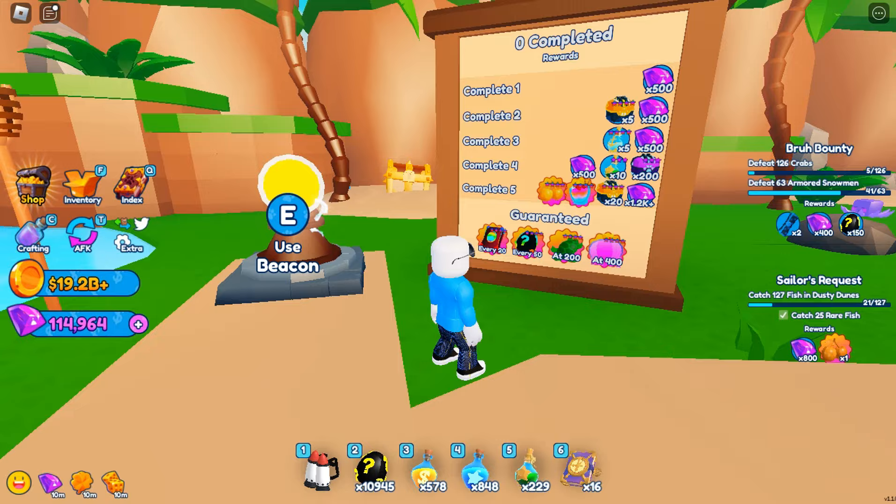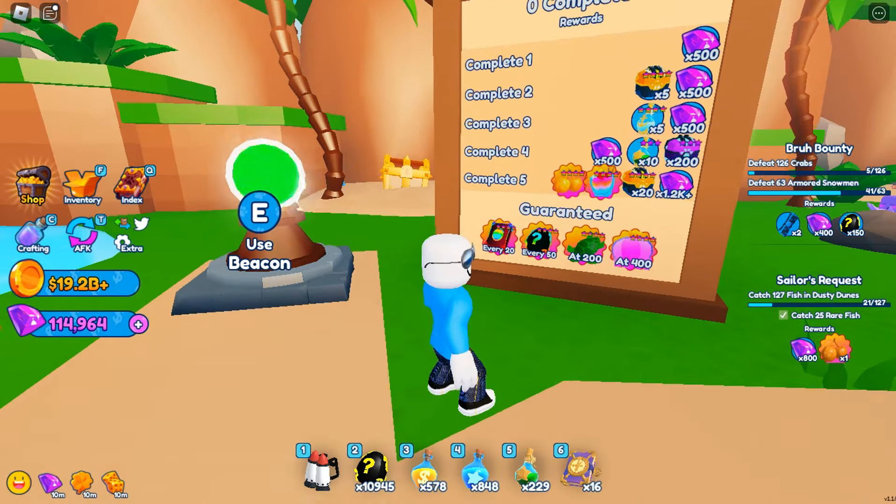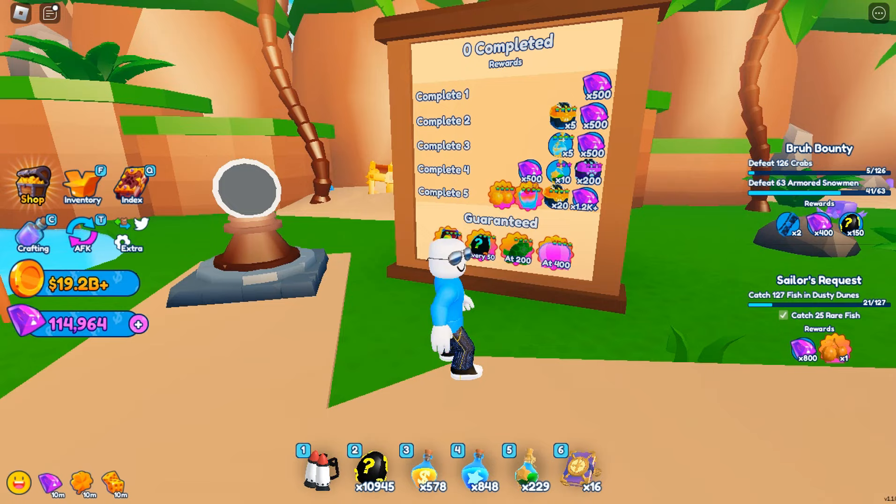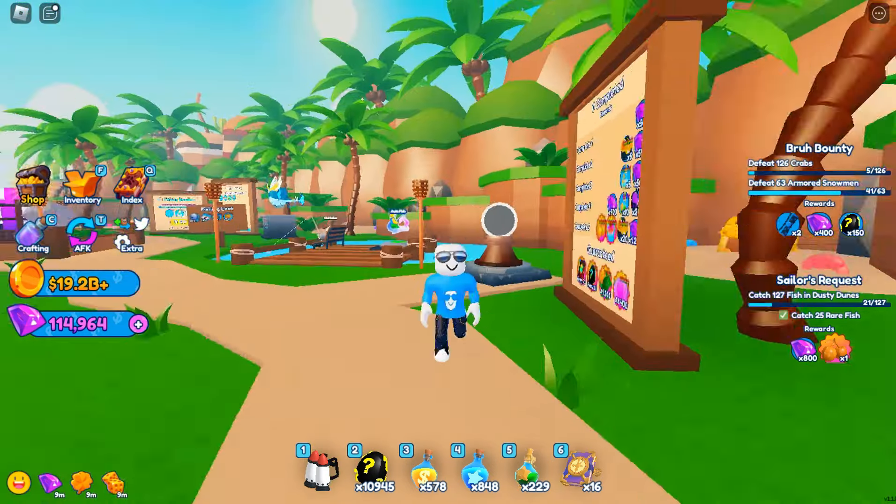For the Old Fisherman quest, every 20 completions gets a book, every 50 gets a prismatic egg, every 200 gets a turtle mount - I want that - and at 400 it looks like a jellyfish, correct me if I'm wrong. If we use the beacon right now, here are the three global secret pets, available in every world.